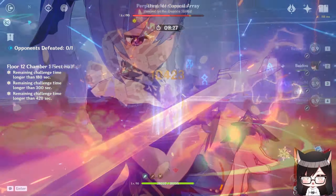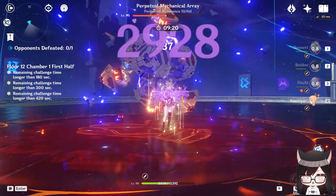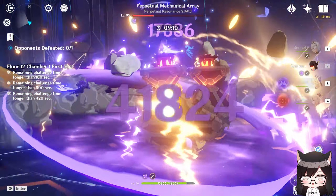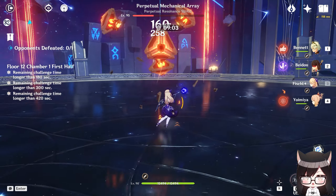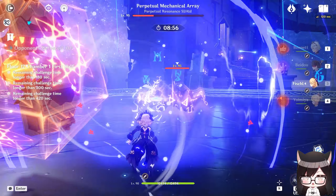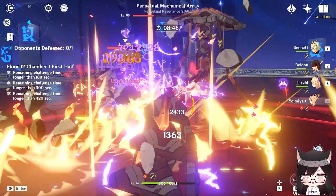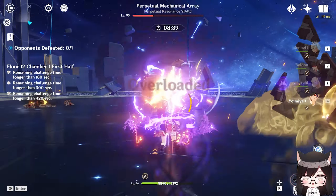Unlike Hu Tao, Yoimiya has access to the Overloaded team and it's a fun little thing you can do. While not the most optimal, you can run Fischl with Beidou and a flexible 4th slot — Bennett for attack buff and healing, Kazuha for grouping and resistance shred, or Venti for pure grouping. It's quite nice to stagger enemies endlessly at a relaxing distance. Yoimiya shares the same dynamic as Yanfei in that the problem with Overloaded is that it staggers light enemies, but as a ranged unit you can just shoot them from a distance and still benefit from the Overloaded damage.